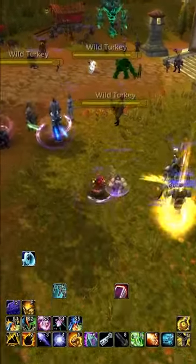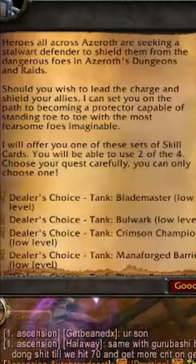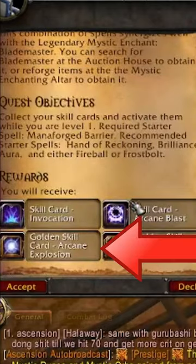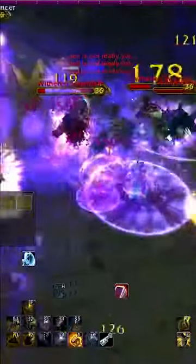After that, you and the boys are going to want to talk to Uchtredberg, the tanking skill card quest giver. You will want to select the Monoforged Barrier build for the purpose of obtaining that Arcane Explosion gold card, so that you can have an instant cast that does good AoE damage. You will want everyone spamming this as you mass pull the entire dungeon.